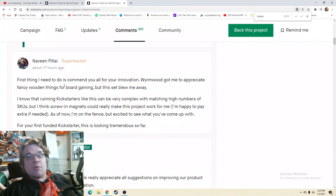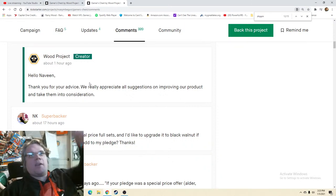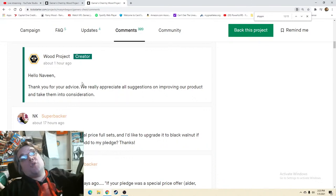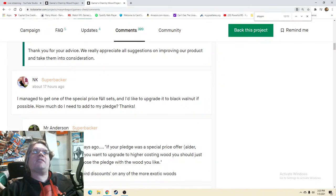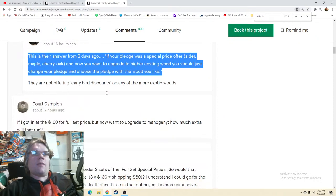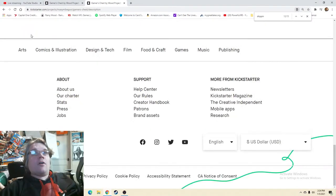In the comments: someone asking about the engraving — when is it chosen? Someone wants the tree of life engraving. The response: 'Thank you for advice, we're going to add more engraving options soon and we'll try to add this one.' Another commenter says this set blew them away but they'd like screw-in magnets. The response: 'Thank you, we really appreciate all suggestions and take them into consideration.' That's the best answer — saying you'll definitely do it might make people think you hadn't put much thought into it. Another commenter managed to get the special price full set and wants to upgrade to black walnut — an answer was posted three days ago. They look pretty active on here.